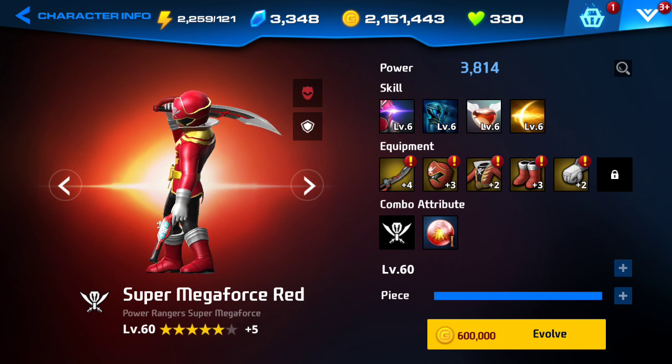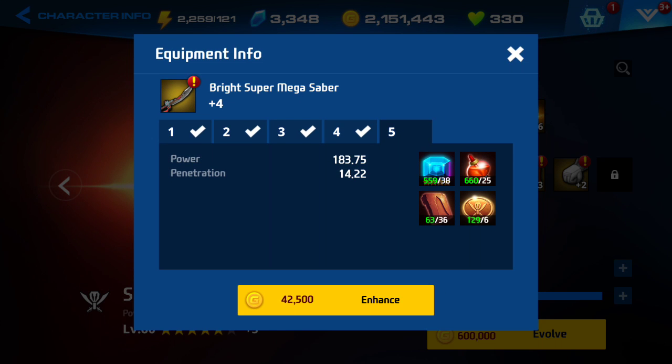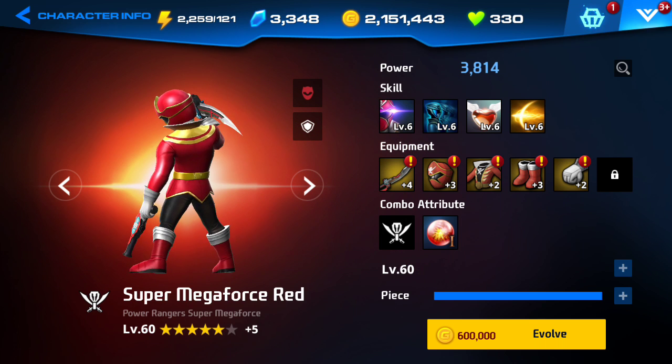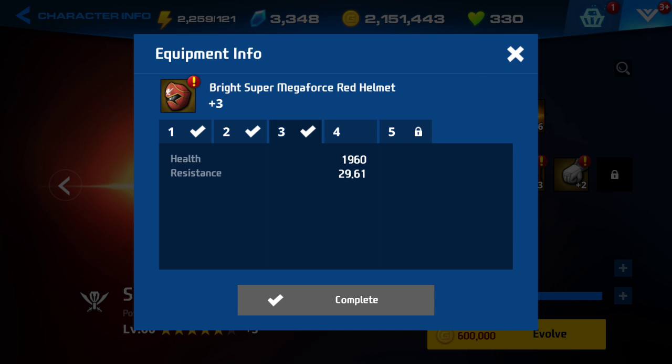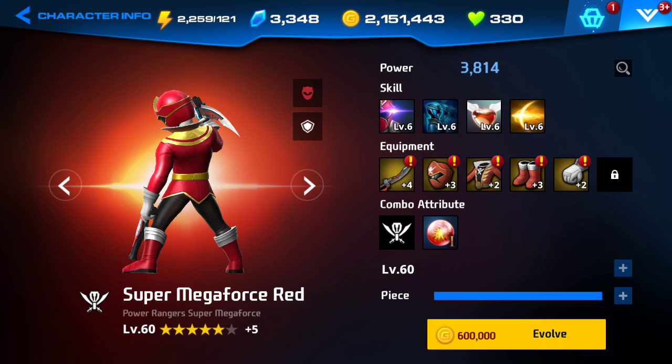Everything else — the materials go up to at least a hundred, maybe 120 in materials from the looks of it. Because it's 31... you get 26, 31, 36 — so that's like 93.